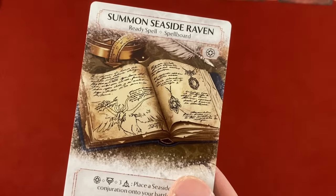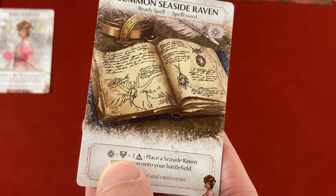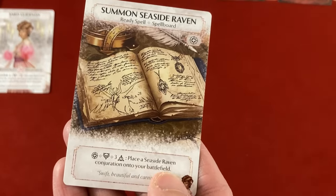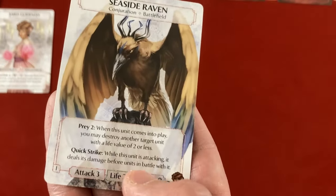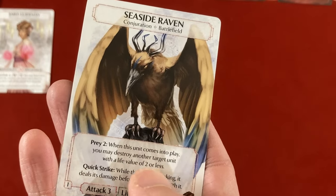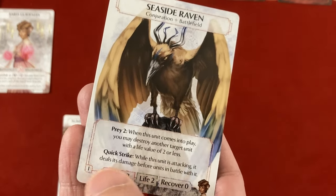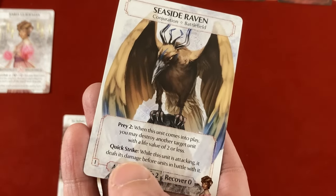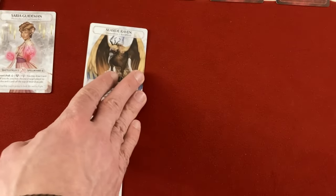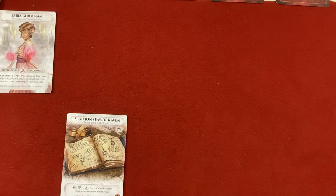To kick things off, you have to take one main action on your turn — usually this complicated star symbol. You can also choose to take a side action but you don't have to. For my first main action, I'm going to get my Summon Seaside Raven ready spell out. I can use it as a main action later in the turn and exhaust the card — this triangle symbol — to show I can't use it again, then spend three basic dice to get my Seaside Raven onto the board.